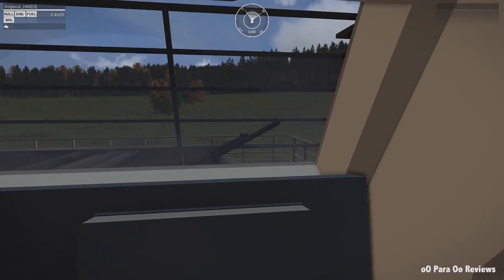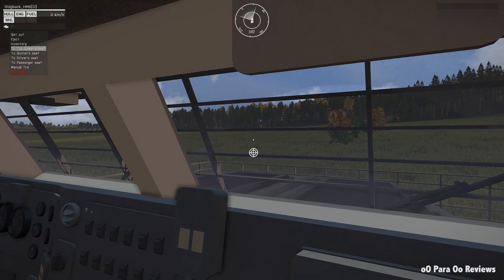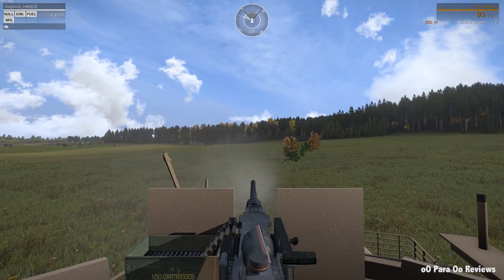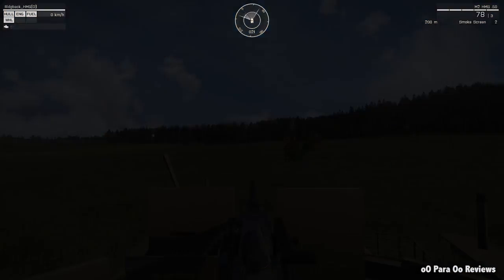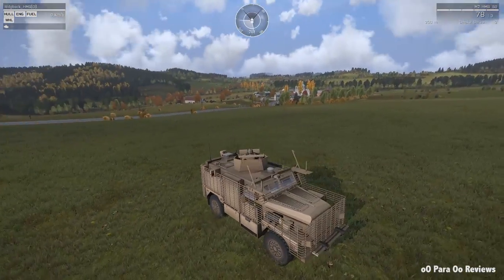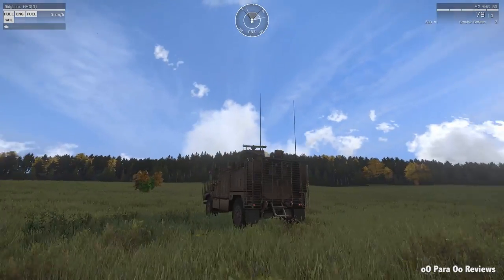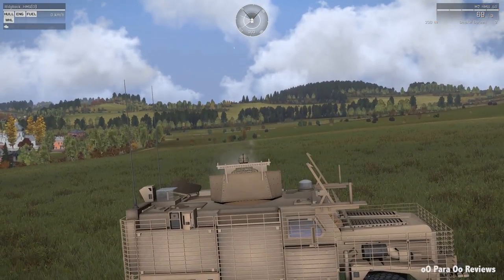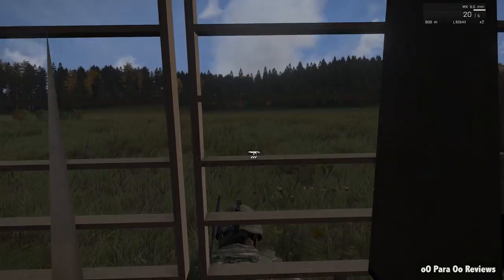Now we're going to jump down into the commander seat — nothing special, really quite basic in here, but it is what it is and it's great to have it in the ArmA universe. You can also fire from the commander seat as well. This is the gun seat — not a lot to discuss about it, it's the usual one that comes on the jackals and other vehicles on top, but it's fully rotational, does what it does.